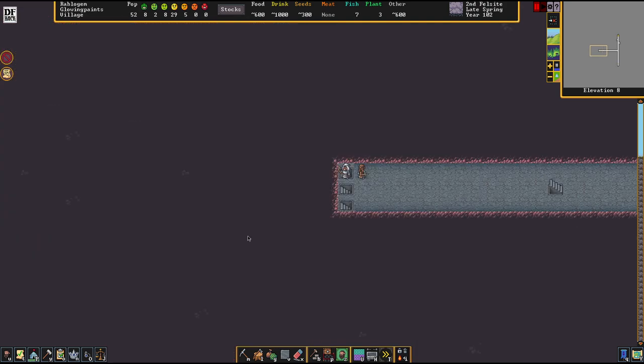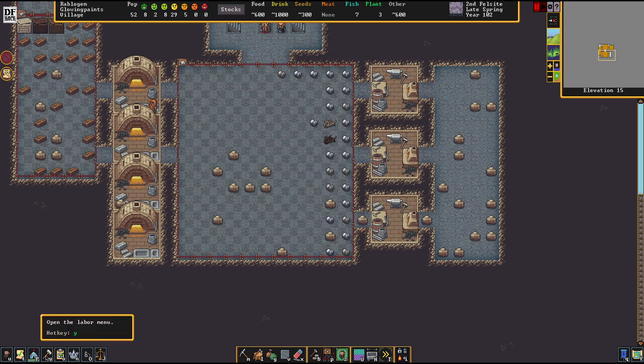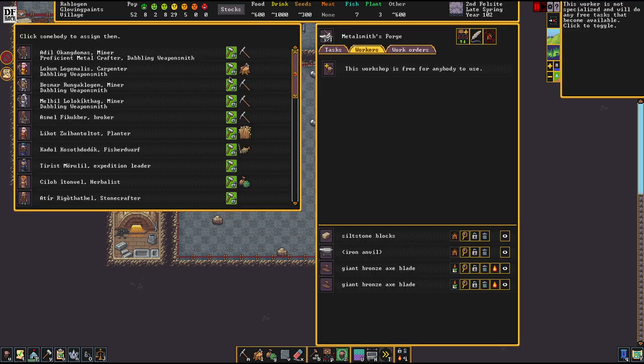Now that we have more people let's head over to the smithies - I want to craft gear for my dudes. Let's see what we've got here: we have one proficient metal crafter but we don't have anybody who's really strikingly good at weapon or armor crafting, which is a shame. Metal crafters' skills are good for everything that's metal furniture like statues and stuff, but if you have any expert weapon or armorsmiths, utilize them. We're going to train our own people.